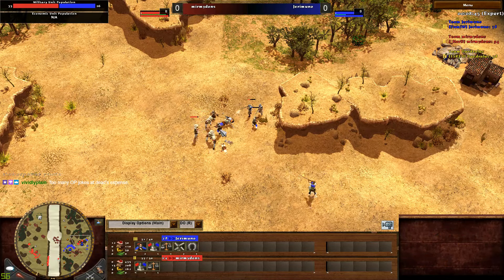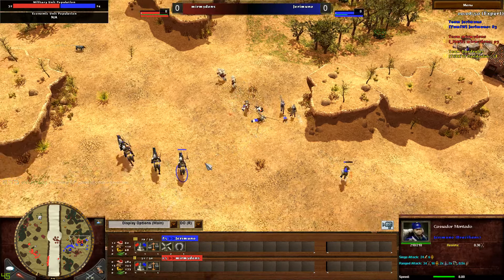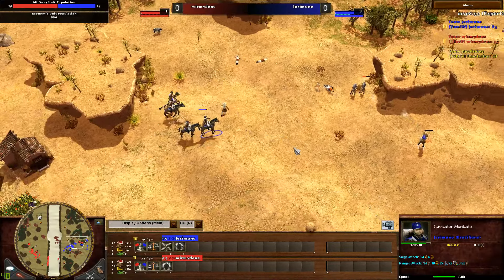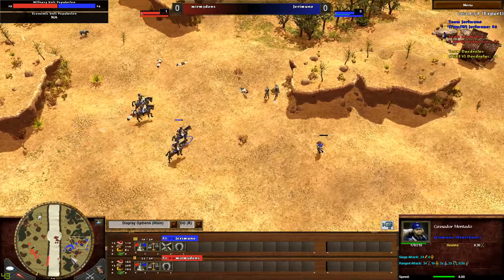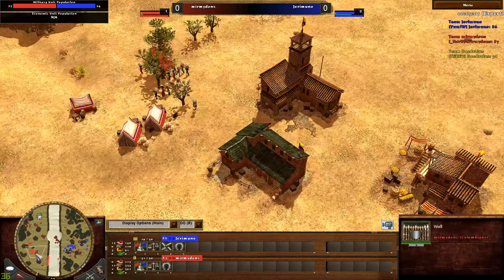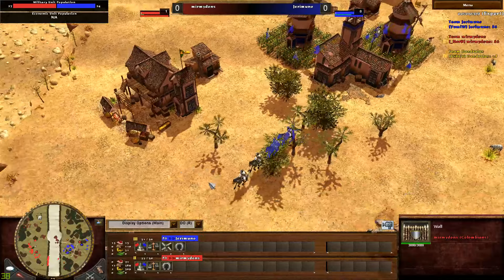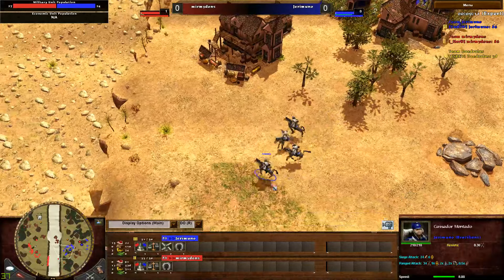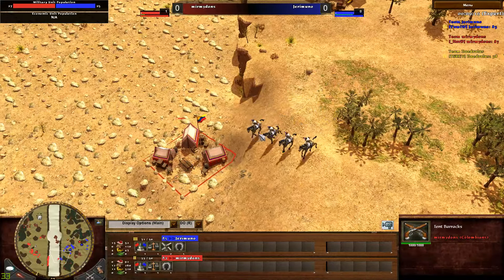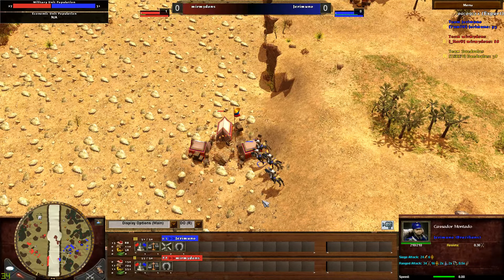The Machritero is now forcing the pikes down. He has cast on Montados now, which are able to easily kite around with a base speed of 8. He will now need skirmishers to counter that, and looks like he will be walling up — Mimi does like his walls. He does have a tent barracks all the way here; he might want to siege that as soon as possible. Montados have 24 siege, so that's pretty decent for a cavalry unit.